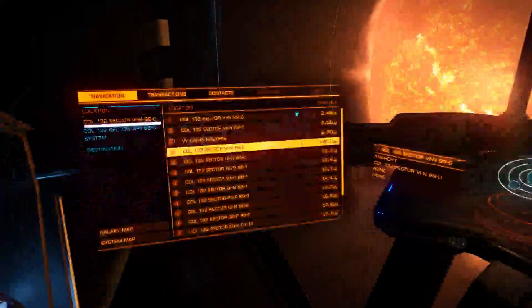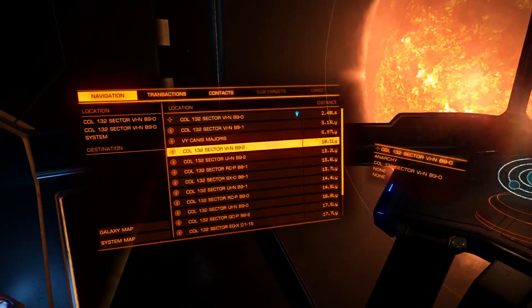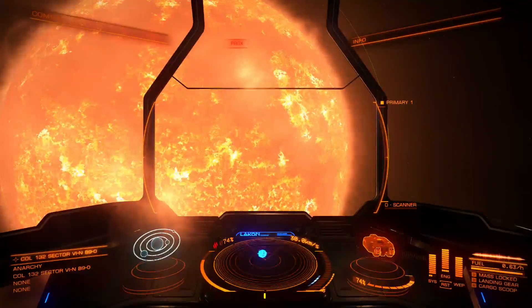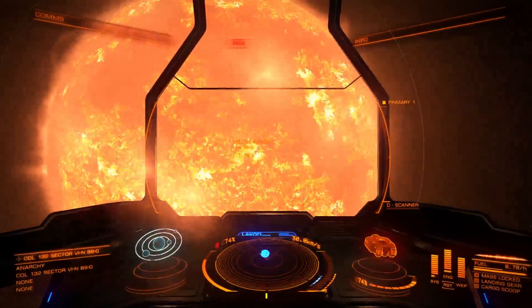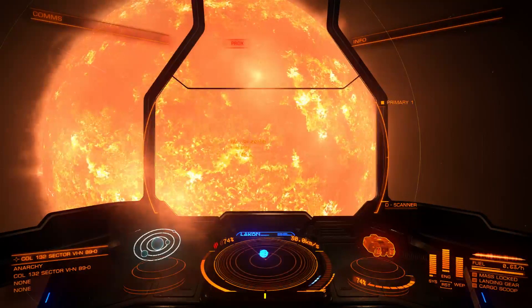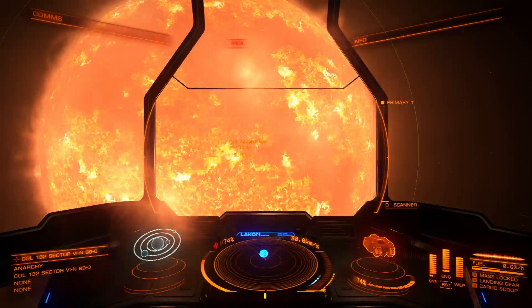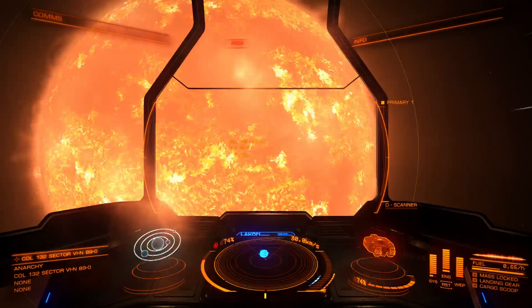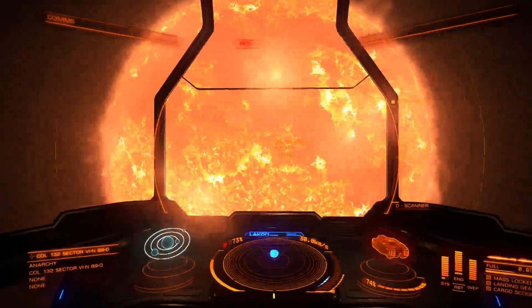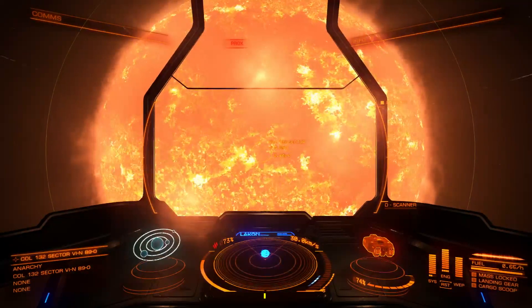That star allegedly resides at VY Canis Majoris, which is now 6.97 light years from where we are, so we can quickly jump into that in a moment. First, notice that here we are floating above the star in this other system, just outside of VY Canis Majoris, currently 2.4 light seconds above this star. This is the sort of average place you'd expect to be near a normal or medium sized star within the game.